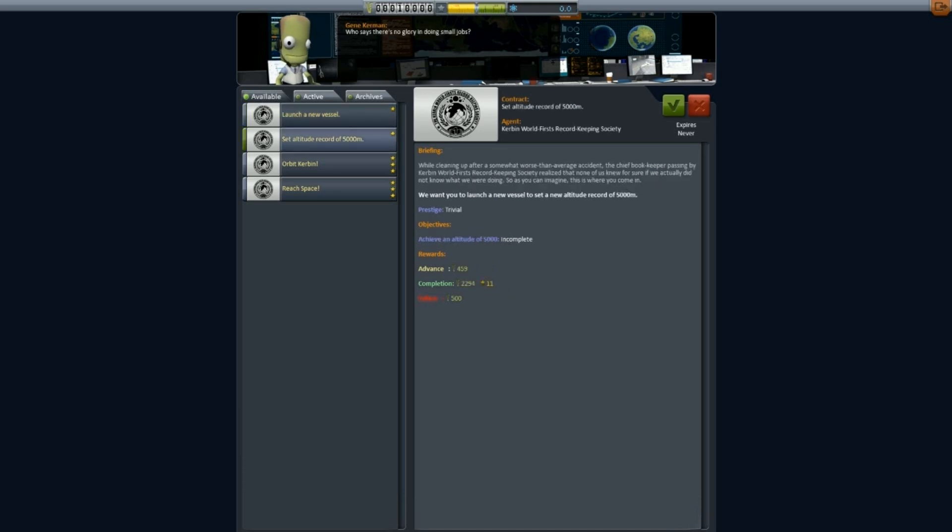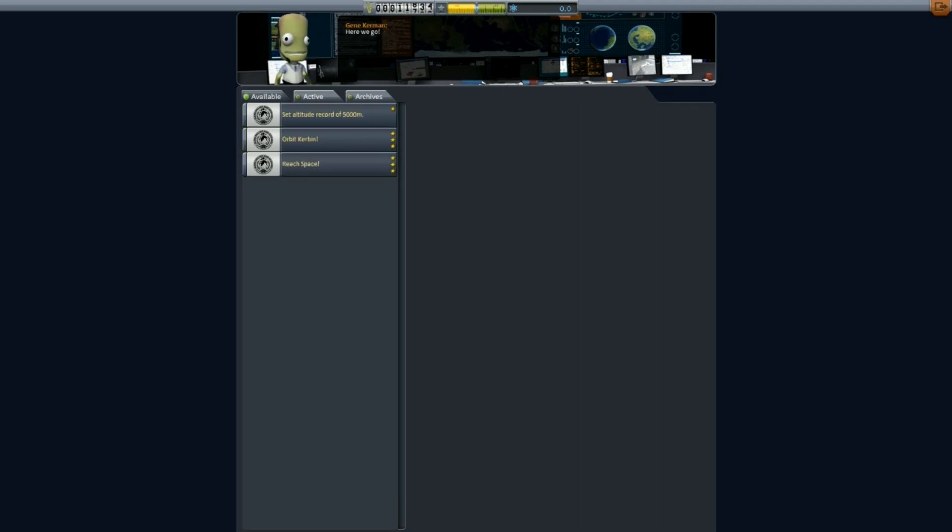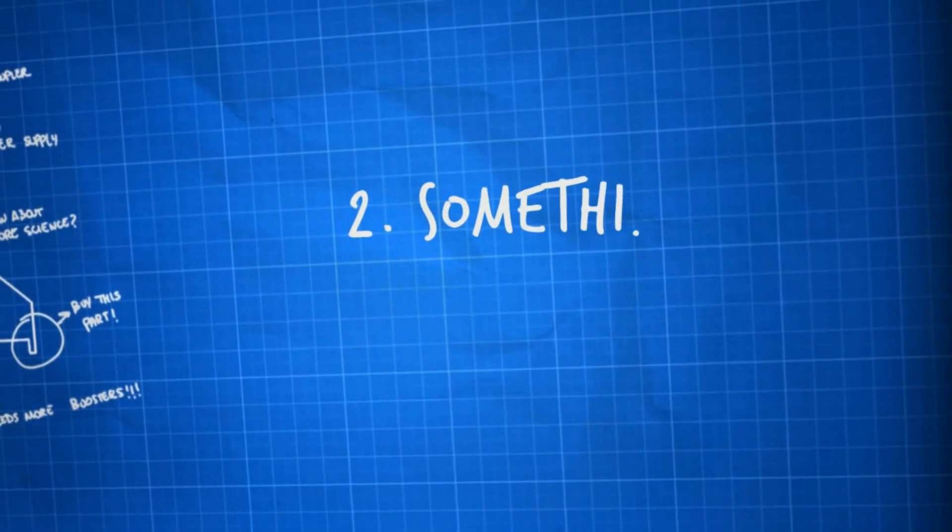They also want us to set an altitude record of 5 kilometers, which I believe is well within my skill level. The other two are pretty daunting, considering I only have the first node in the tech tree. Okay then, let's build a rocket.